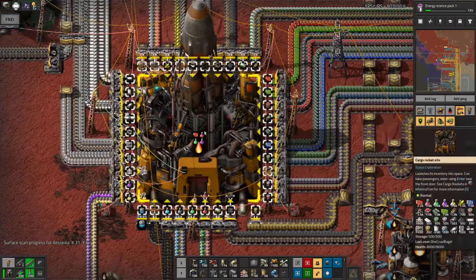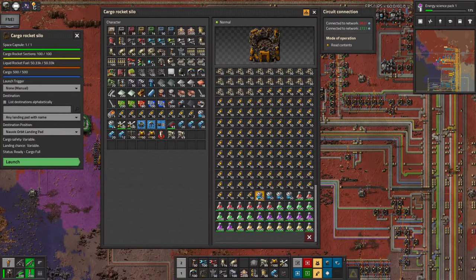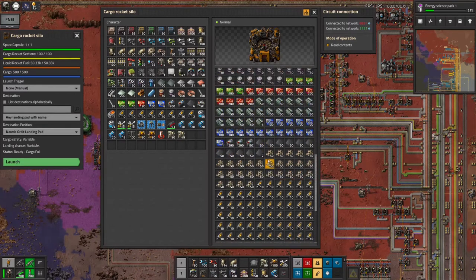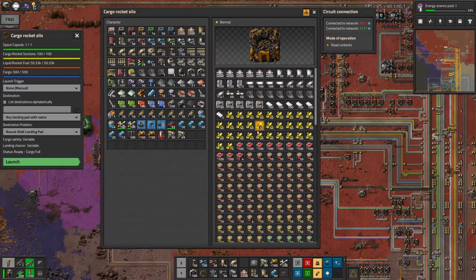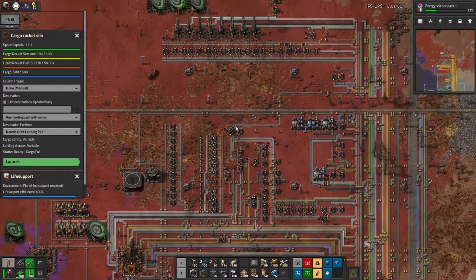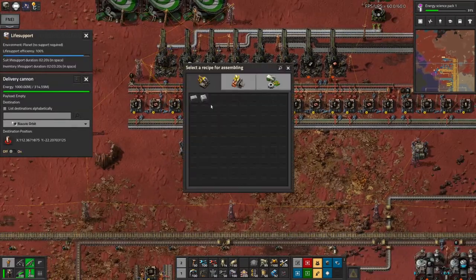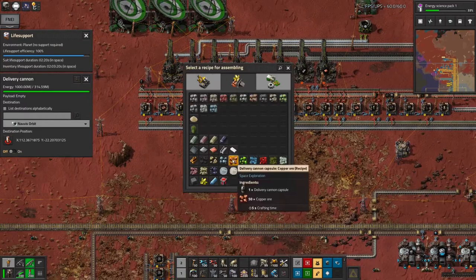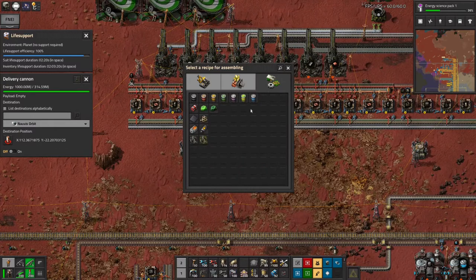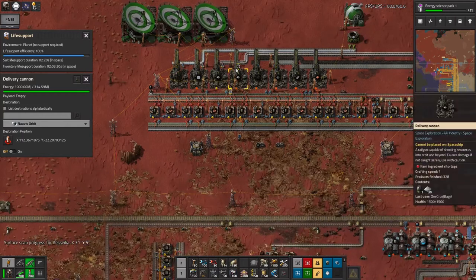One is to build one of these massive cargo rockets. These hold 500 stacks of whatever you want — this one has massive quantities of rocket fuel, and then lots of oils and things. The other way is to use the delivery cannons. These are a bit less flexible — you can only put a handful of different things in them, like bricks and concrete, most raw resources, some slightly more processed resources, or lots of liquids and barrels. You can use delivery cannons to get stuff up into orbit or even to other planets.